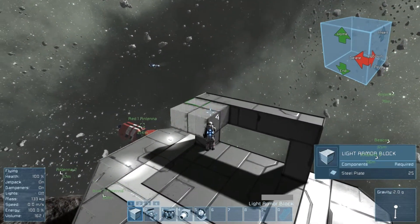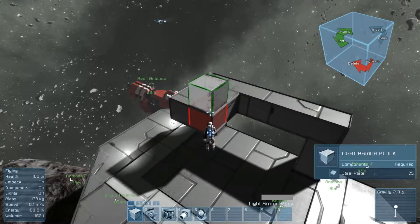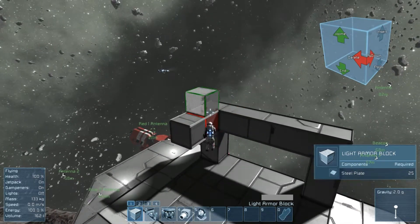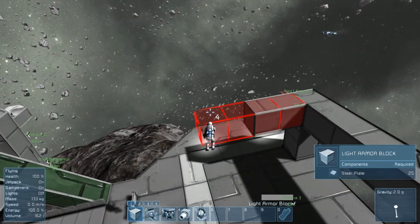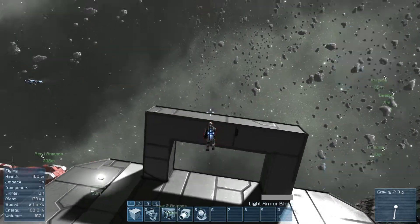That gives you an idea of how to build. To delete, hover over the block you want to delete and click the right mouse button. You can also delete several blocks at once the same way you build multiple — hold down Control, drag a line out, and it will delete everything in that line. That's your basic building.